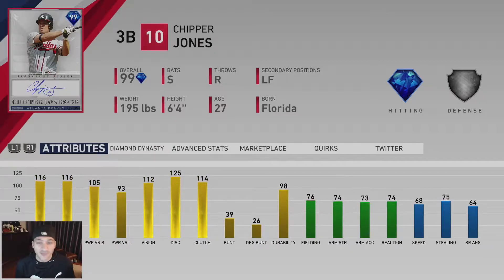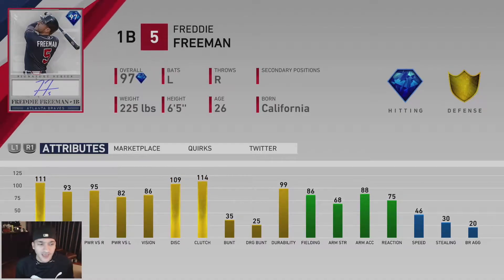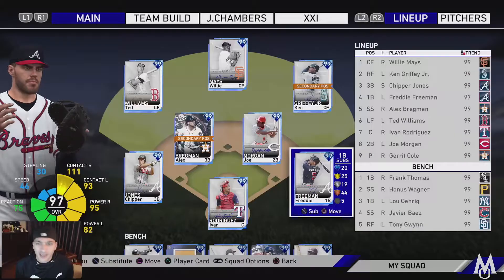We'll see how he does in ranked seasons. Then we got Freddie Freeman — you get him from the 10th Inning Program, I think it was 200 program points. He has 111 contact versus righties, 93 versus lefties, 95 power versus righties, 82 versus lefties, 86 vision, gold tier defense, 86 fielding, 46 speed. Looks like a solid card overall. His power and contact numbers aren't super elite but still pretty good.